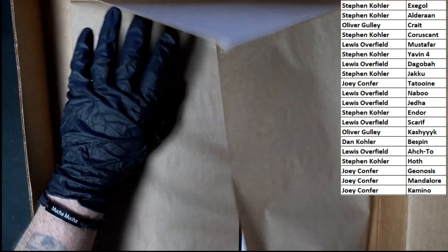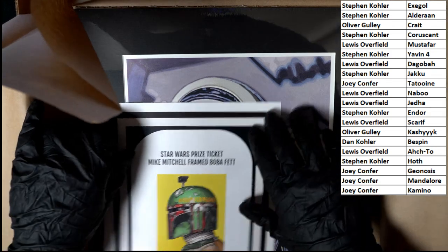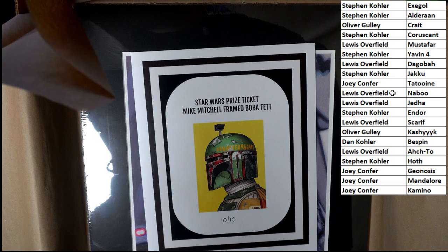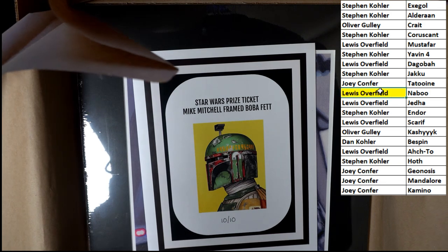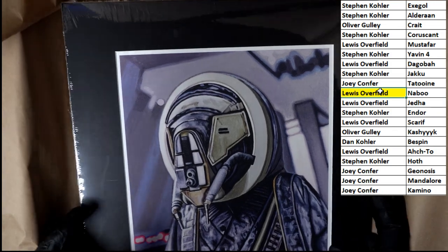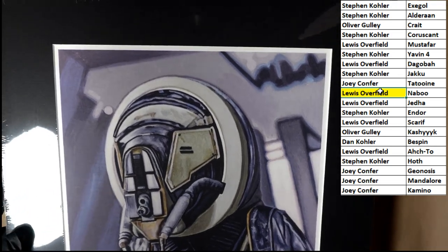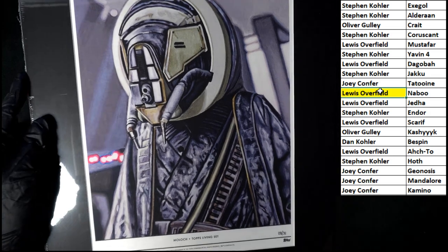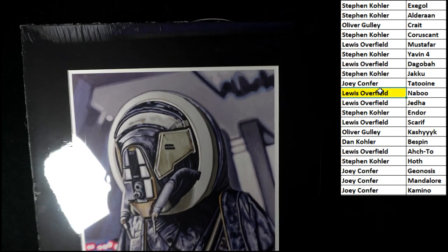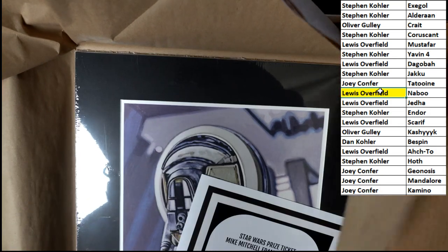Naboo coming your way, let's get a look at the print itself - we're going to flip this over. And you're in for the Boba Fett as well, as you can see right there. Let's mark off Naboo first before I forget. Look at that, that's pretty cool! Let's get the box out of here so you can get a good look at the print. Just like that, there is your new print - very, very cool. Congrats Lewis O! Let's get that all packed up.